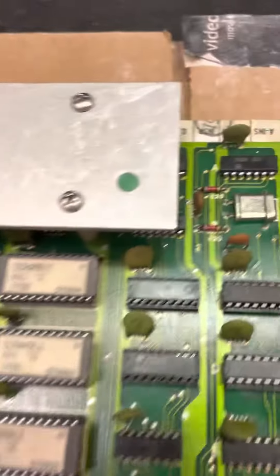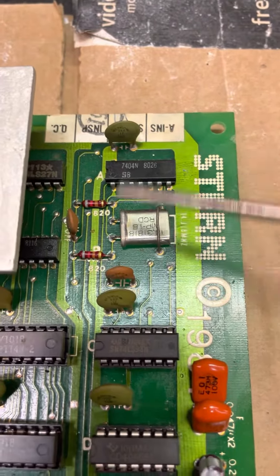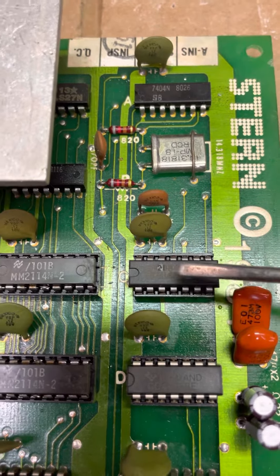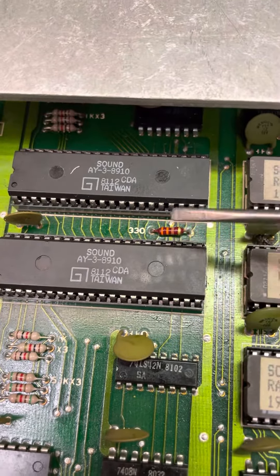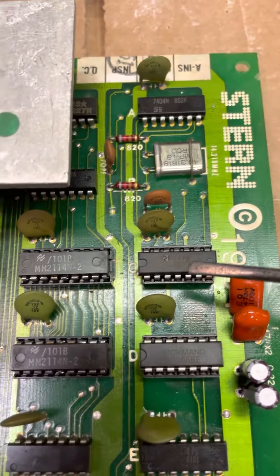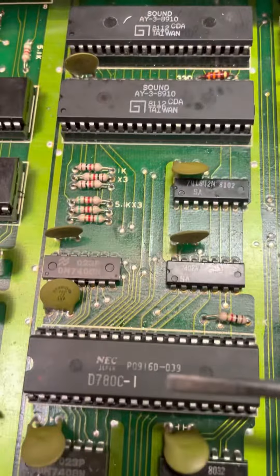I followed that back to this circuit up here, which did not have proper output. That is directly connected to the CPU and one of these 8910s — I think it was that one — and that didn't have clock on it either. Replacing that got the clock back.